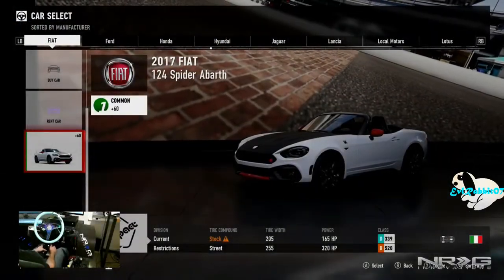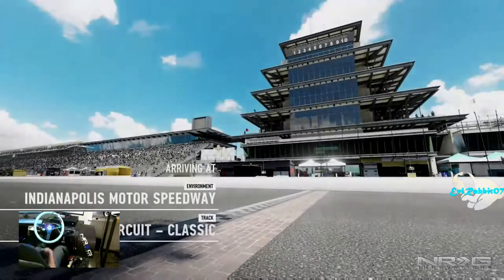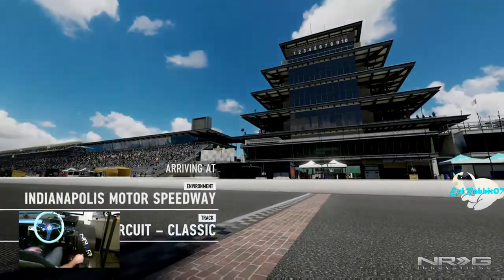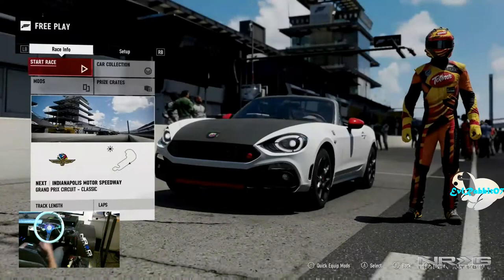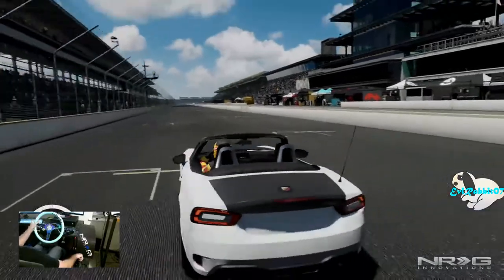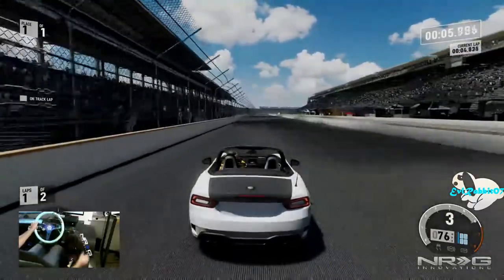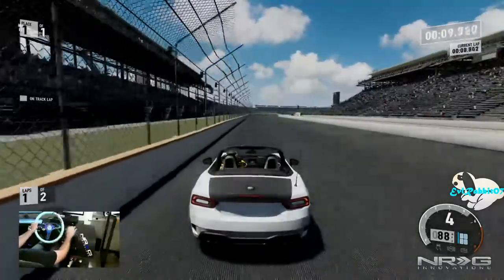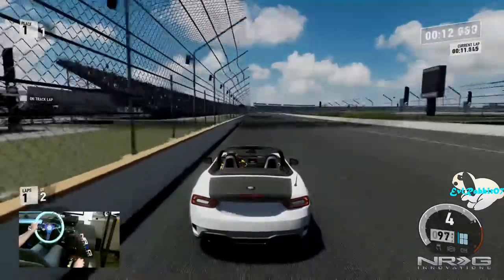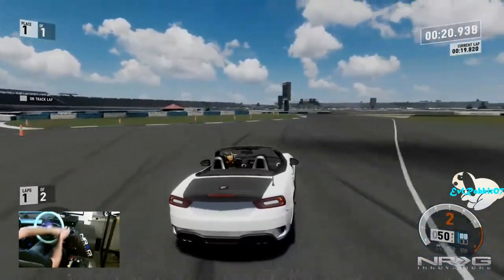Next car in the pack is the 2017 Fiat 124 Spider Abarth. This car looks like it's going to be a lot of fun — it's a small little two-door, kind of like a Miata in essence. We're here at Indianapolis Motor Speedway in this Fiat. We got the top down — that driver's gear though. Second car in the car pack, not as quick as the first one, but I feel like we can still have a lot of fun with this car. We're gonna send it right away.